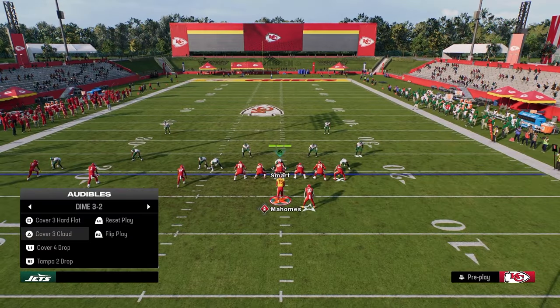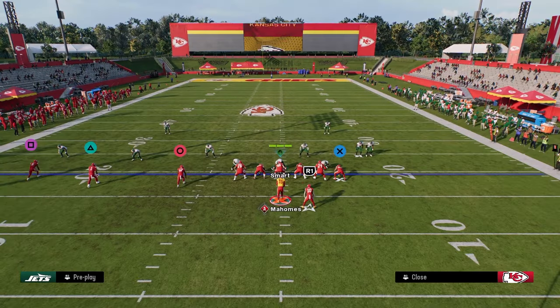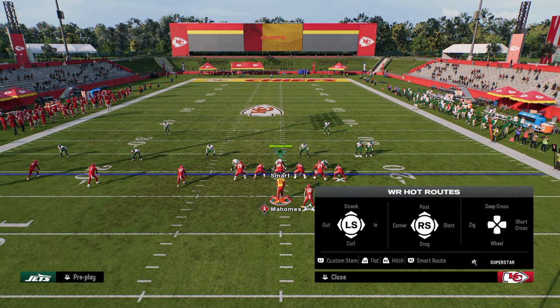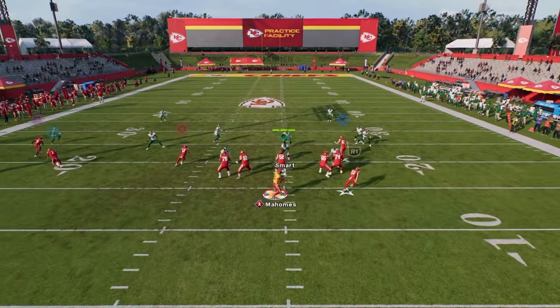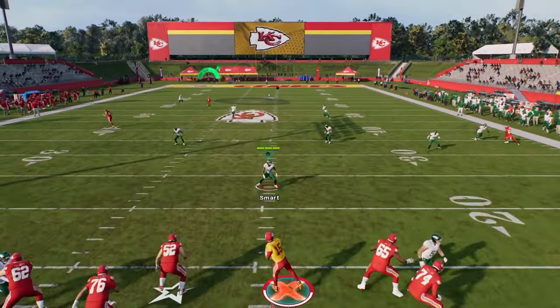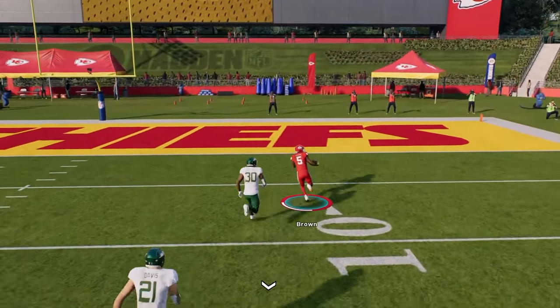Going back to that original PA Crossers setup — it's also a really good play for bombing cover two. If they're running a lot of cover two, this skinny post is just going to take the top off of the defense and you're going to get over the top of that cover two coverage.